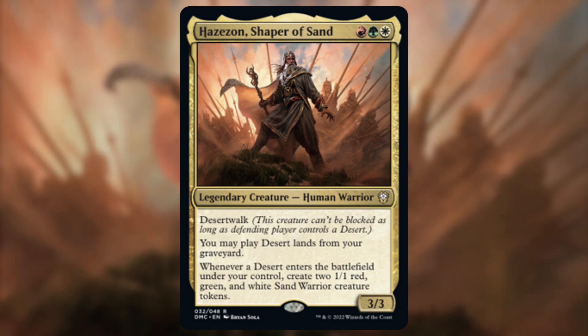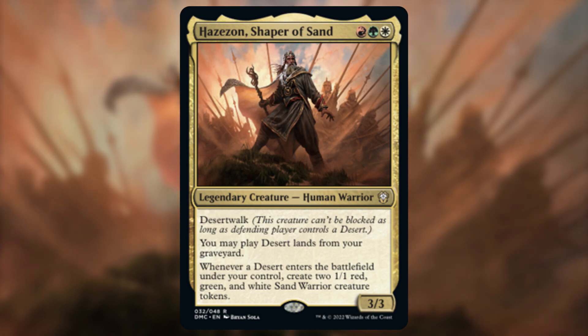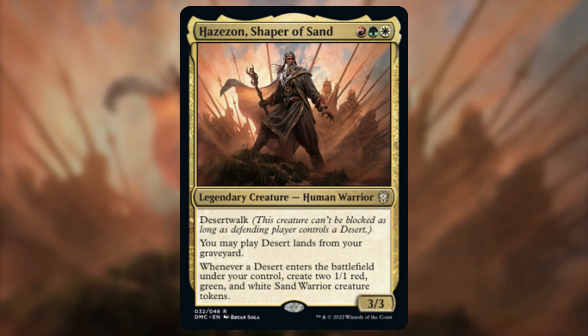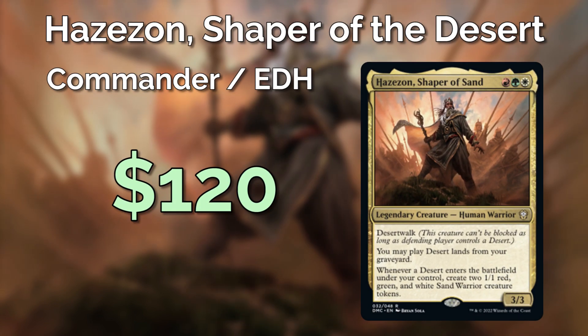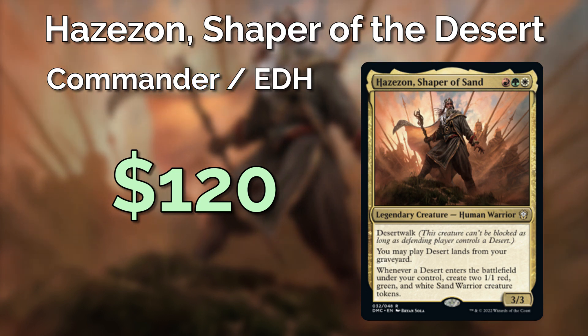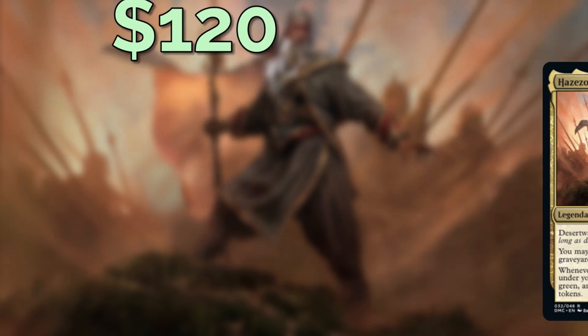My initial thought was to ignore the desert theme and just go for a Naya rampant landfall-type strategy, using deserts to generate some extra value. And while that build does work, it's not really how I think he's meant to be built — you could basically play any Naya commander for that. The real way to use Hazazon is to abuse the graveyard ability and bounce desert lands back and forth between the battlefield and the graveyard. Land recursion strategies do tend to be a bit more expensive to build, so I've upped the budget to $120 this time, just so I can slide in some of the more expensive staples this deck needs to function.